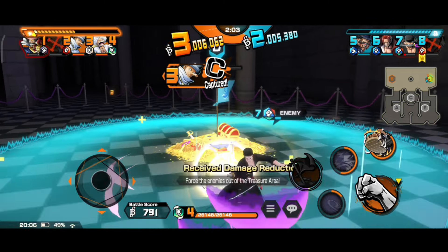The next tag is Revolutionary Army, which grants reduced knockback distance by 40% when your HP is above 70%. If you use both these tags on defenders or Odin, then you would be unbeatable. This tag needs Revolutionary Army characters like Sabo or Bello Betty.